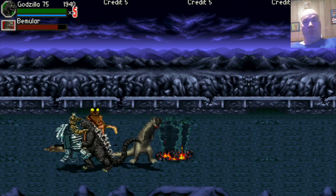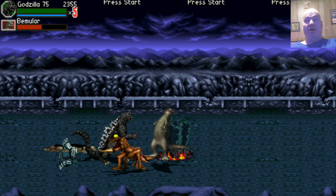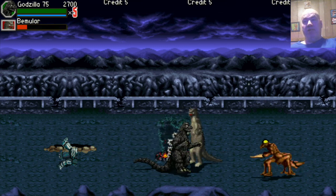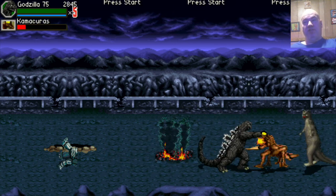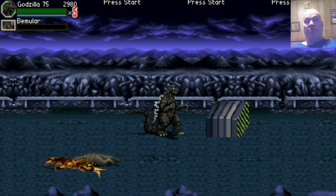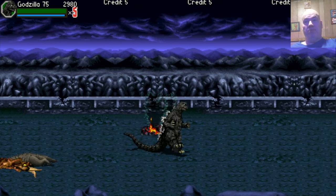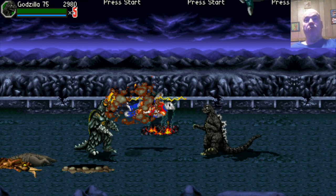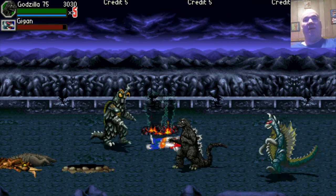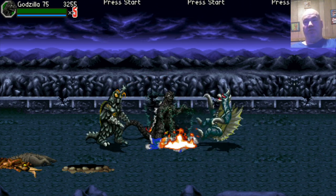Megalon — that robot thing — takes cheap shots at you from across the screen, so you've got to dodge his shots. I haven't been able to really play this game because there were no codes for it. Last night I sat up and edited the game and added the codes — there's no way I was going to play without codes. Jet Jaguar shows up to help Godzilla fight Gigan and Megalon — that was the first Godzilla movie I ever saw, Godzilla versus Megalon.